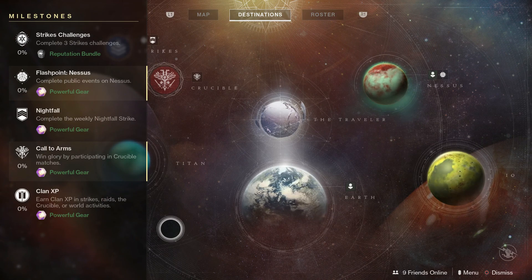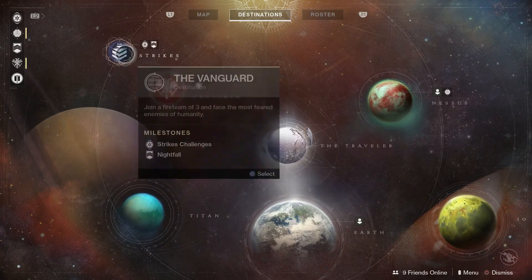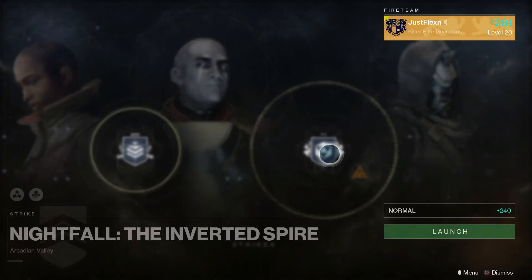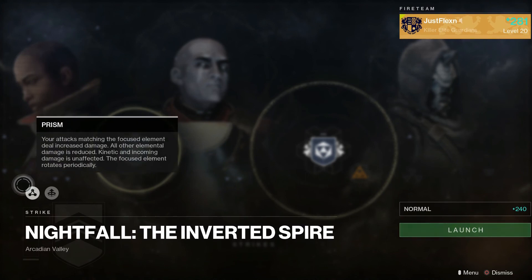For the nightfall, if we go over to strikes we can see that the nightfall this week is the Inverted Spire. Bungie had mentioned that the modifiers for this week would be pretty much the same as last week, and they're close but not exactly the same.